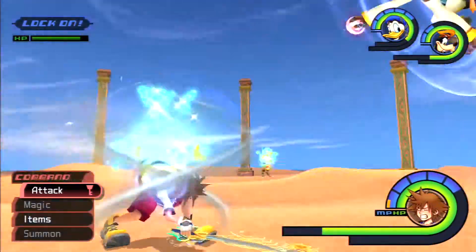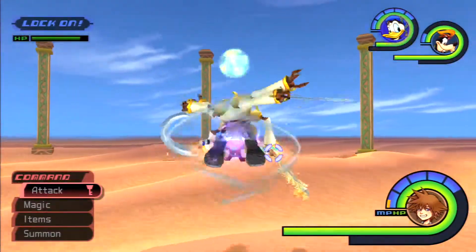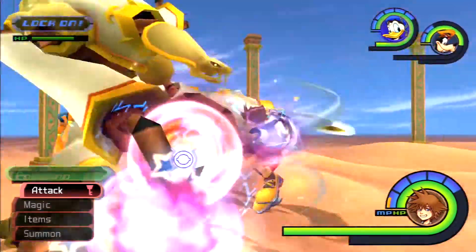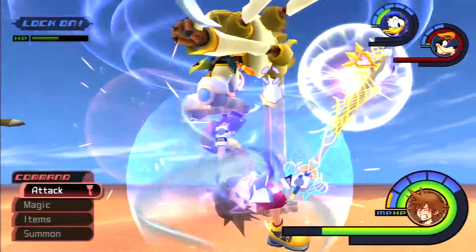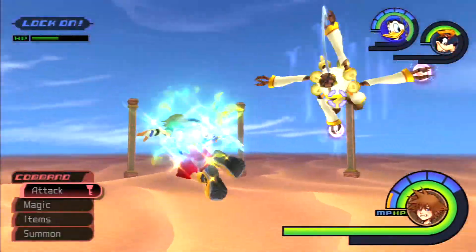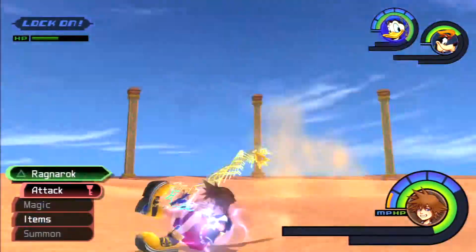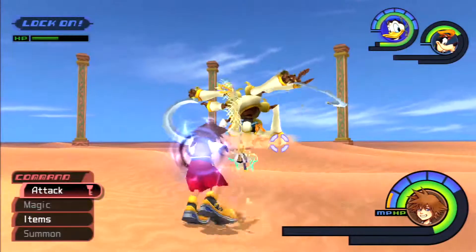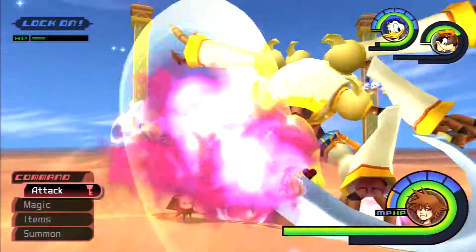The horizontal slashes you can dodge just by jumping, but generally... doesn't mean I'm very good at it. The vertical ones I find to be a lot more difficult. You're supposed to dodge roll at a certain time — I'm not very good at it, I'm never really able to get the timing down. Which is why you want Aroga.